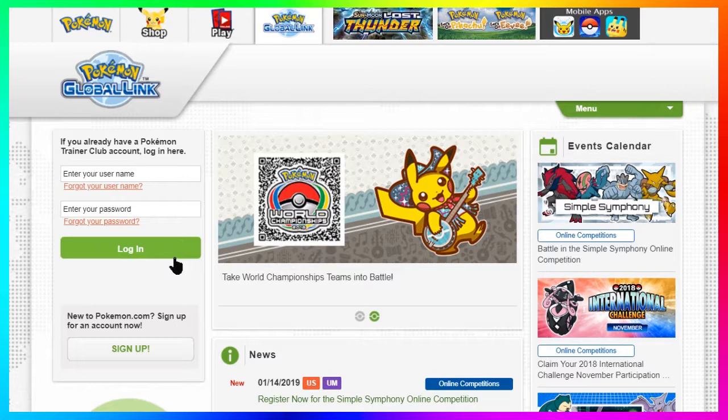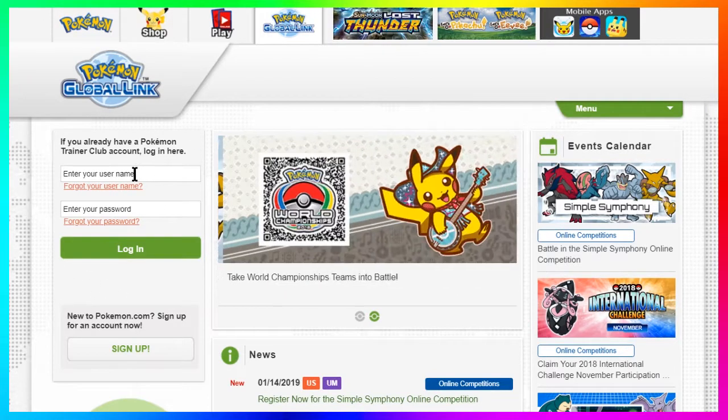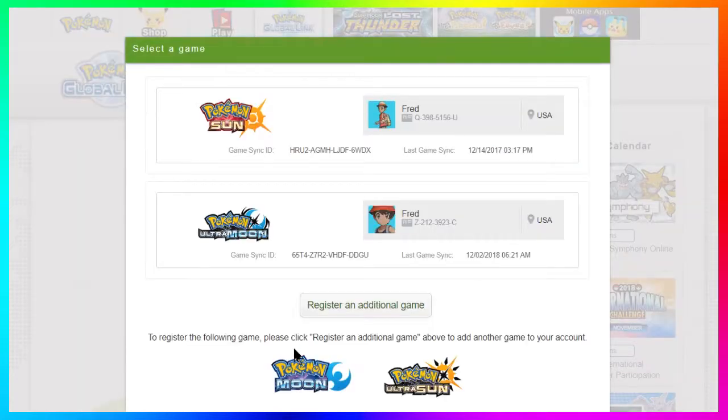In order to sign up for the Simple Symphony online competition, make your way to Pokemon.com — there will be a logo on the top that says Global Link, click that and it will take you to the Pokemon Global Link website. On the side is your area where you can log in to your account. If you haven't created an account, I'll have a link in the description for the Pokemon Trainer Club account creation page, which will let you register your game to the Pokemon Global Link.